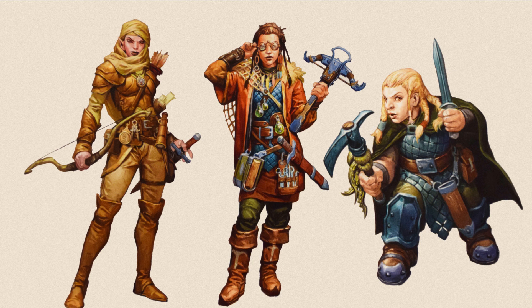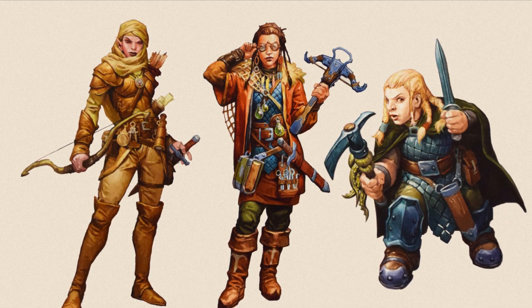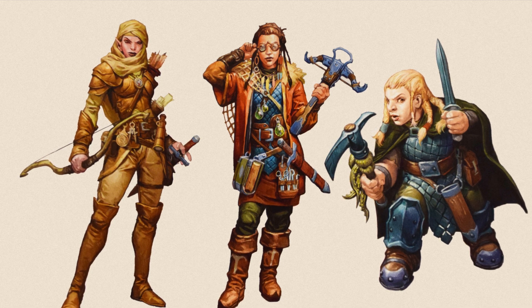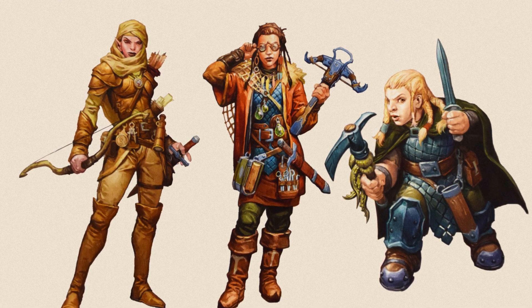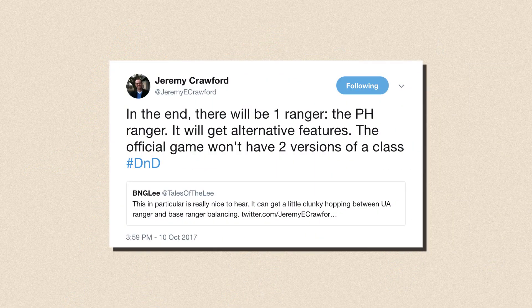Before we proceed, let's quickly talk about the elephant in the room. As many of you know, there had been a lot of talks about the Ranger getting revised. For those who are late to the news, I'm sorry to say this, but it's not going to happen. Jeremy Crawford, the lead rules designer of 5th edition D&D, tweeted this before the release of Xanathar's Guide to Everything: in the end, there will be one Ranger, the PHB Ranger. It will get alternative features. The official game won't have two versions of a class.